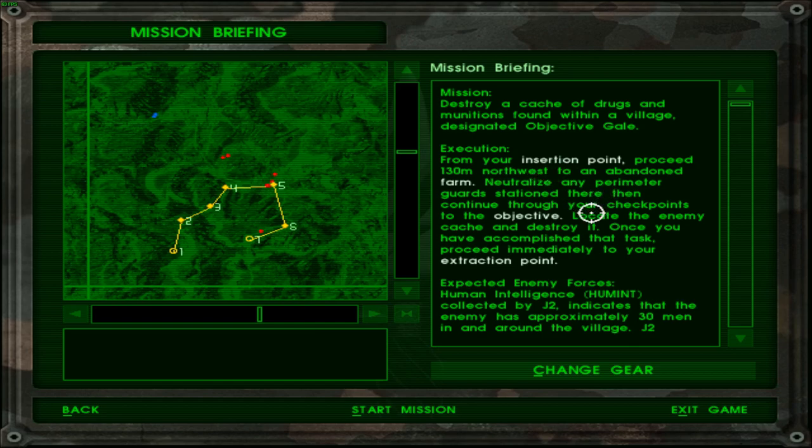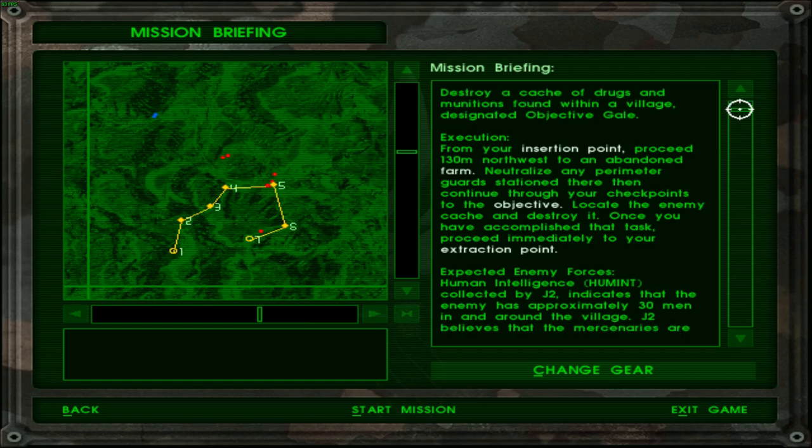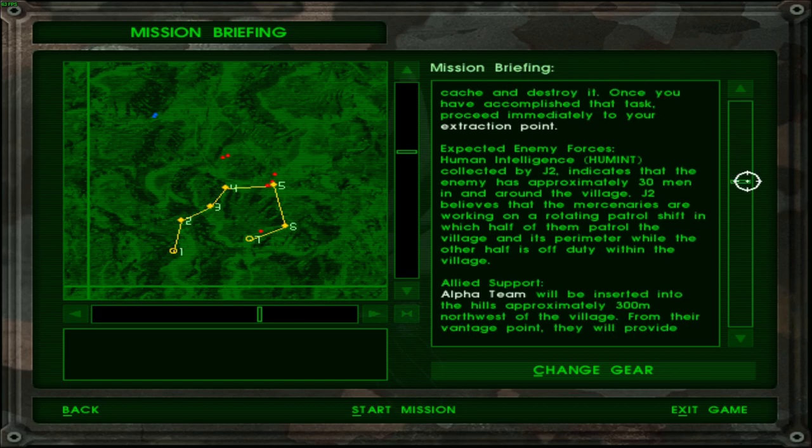So basically I don't have the freedom of open-board approach here since I need to take out the perimeter guards. I sort of need to enter from this area, and I would suppose this is the objective. I can't just make a run for it — I need to take out all the perimeter guards first. The expected enemy forces: human intelligence collected by J2 indicates that the enemy has approximately 30 men in and around the village. J2 believes the mercenaries are working on a rotating patrol shift in which half will control the village and its perimeter while the other half is off duty within the village. So we can expect some resistance within the village as well — that is good to know.